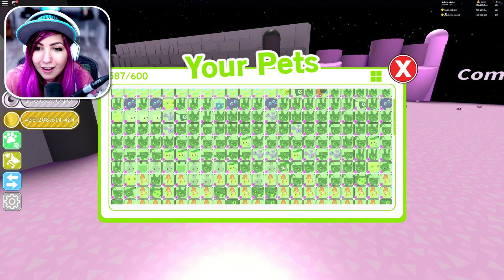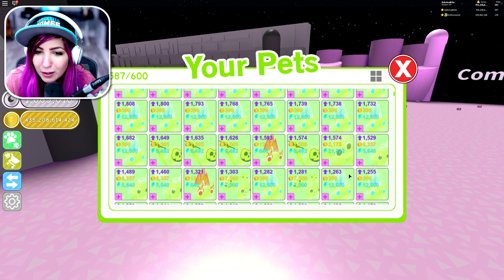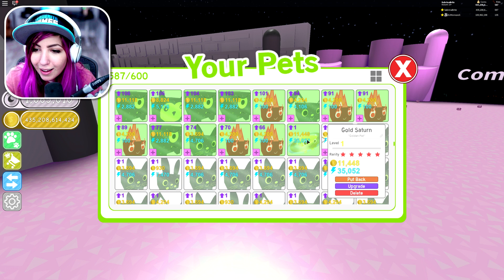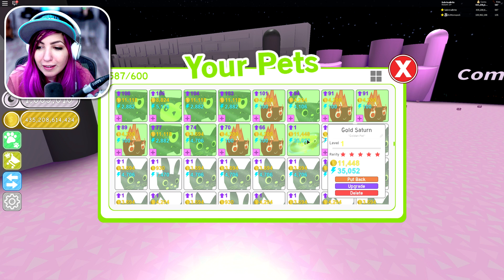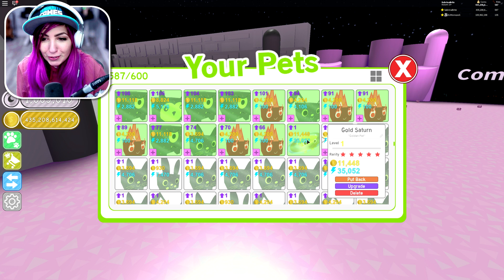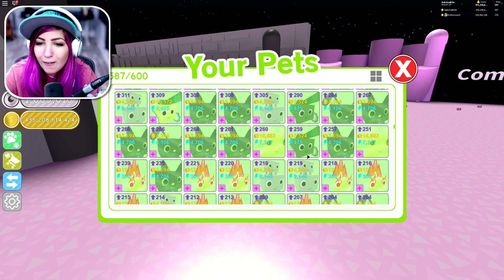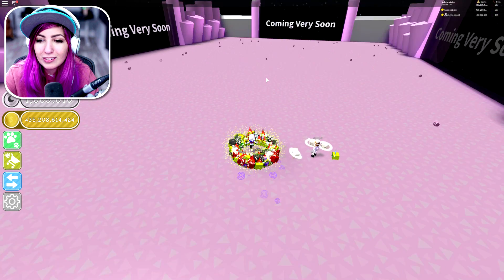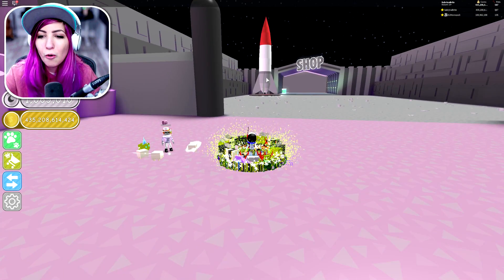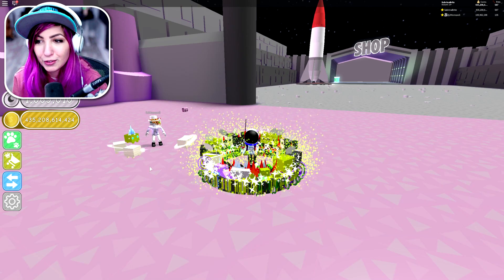Success! We got a freaking gold tier 14! Oh my gosh, I gotta find this. Look at gold Saturn! Holy moly — 35,052 agility and 11,448 coin collection! Gold Saturn is sick! That's amazing! We've got a few tier 13 golds, and now we got a gold Saturn. We've already started our tier 14 collection, and hopefully we're on our way to being entirely tier 14. I feel so OP right now.